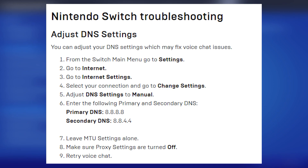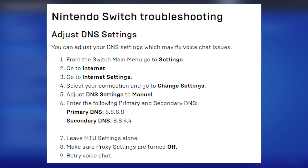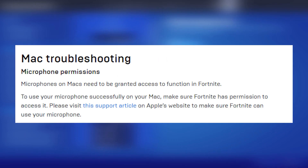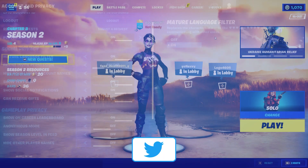Finally, we have PC. There are a few different reasons why your voice chat might not be working on PC. First, make sure your Windows is fully updated. After that, head into your voice chat settings, make sure chat is enabled, and check if you're using push-to-talk — if you are, make sure you're hitting that key bind before talking. If you're on Mac, you might have to adjust your microphone permissions, but that's really everything for PC.